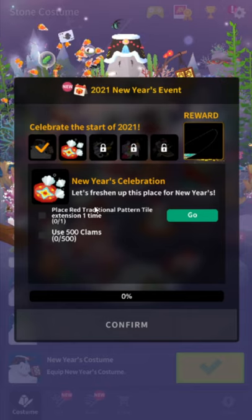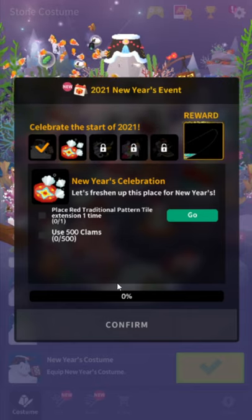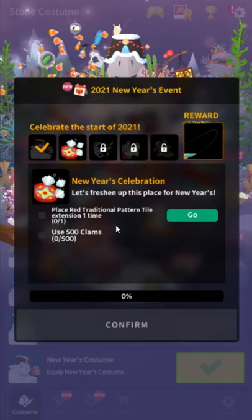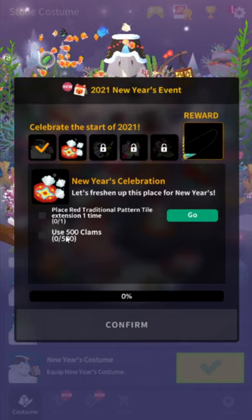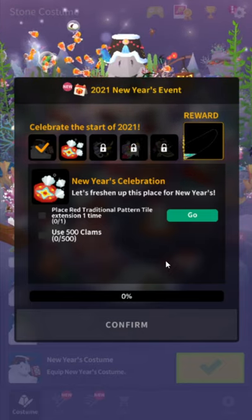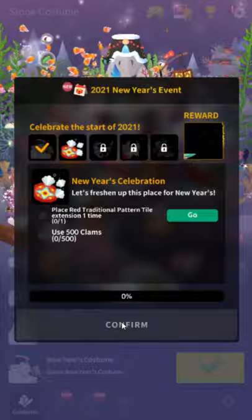There's a New Year's costume — there's new costume stuff. To get the costumes, this is the exact same every single event. I should just have a generic event video and say the items are different but the unlock conditions are basically the same. One thing to know: complete these quests as fast as you can, because if it says 'spent 500 clams' it still starts at zero, so you have to do it again if you do it beforehand. Progress these as fast as you can.